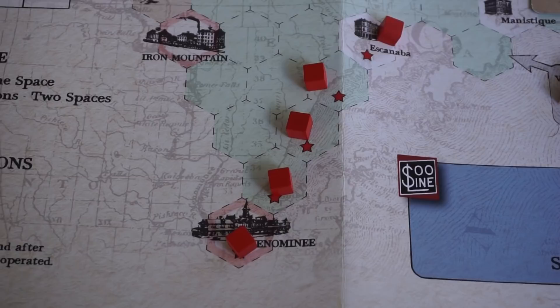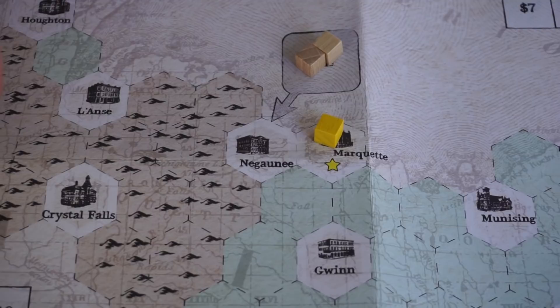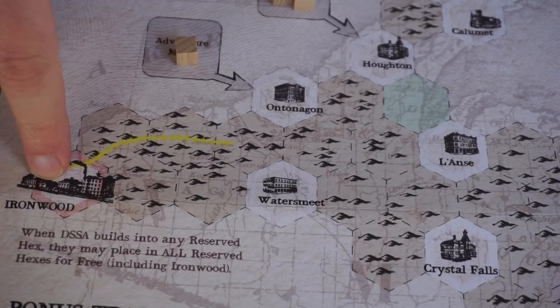The DSSA, the yellow railroad, starts with a lot more cubes than the other railroads, so they can have more building opportunities. They also start with some track reserved for them, and once they build there, they get that track for free going into Ironwood.